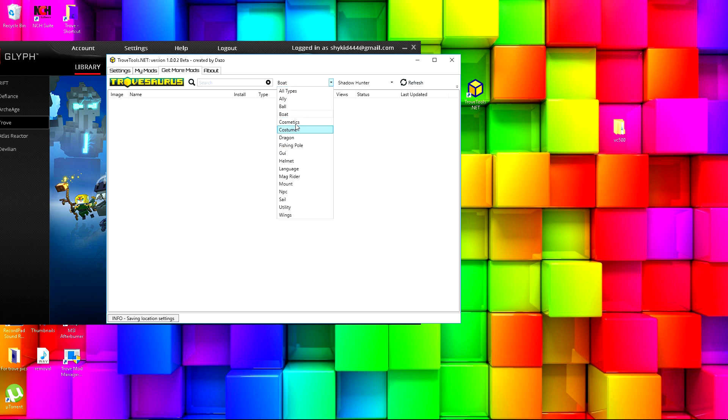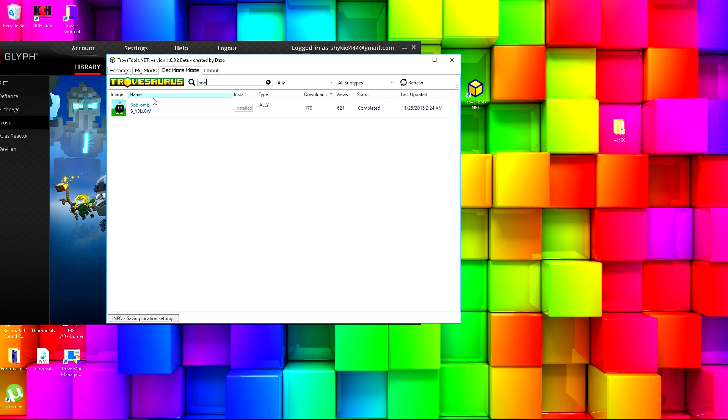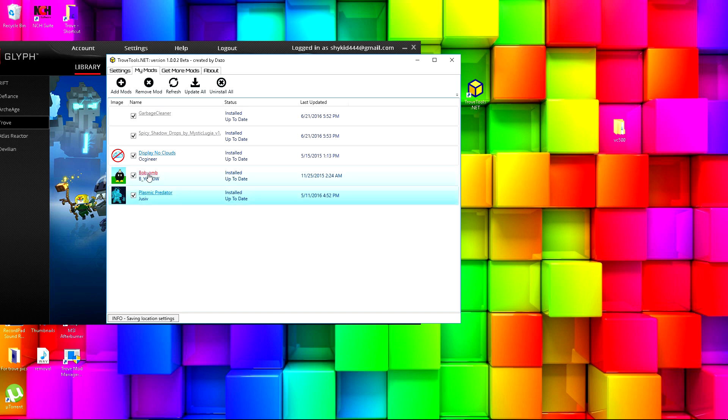Let's go to a random ally and all subtypes and just type 'Bob.' The only one that comes up is the Bob-omb, which I already have. If you want to install a mod, just click Install — this one's already installed so I can't do it again — and it will appear in your mods.